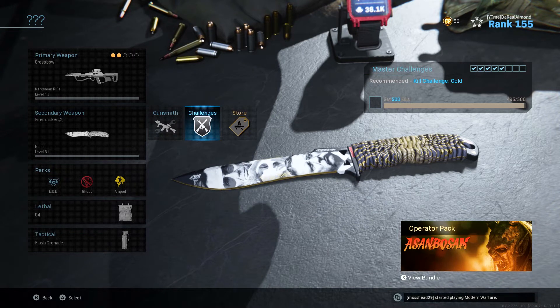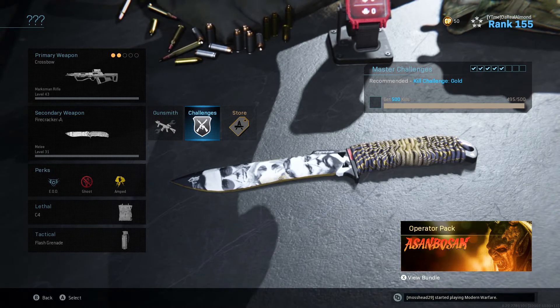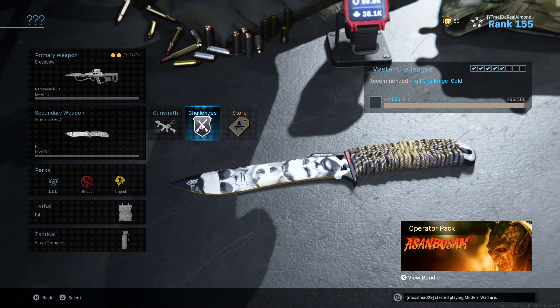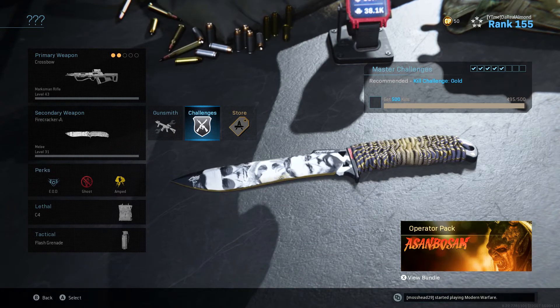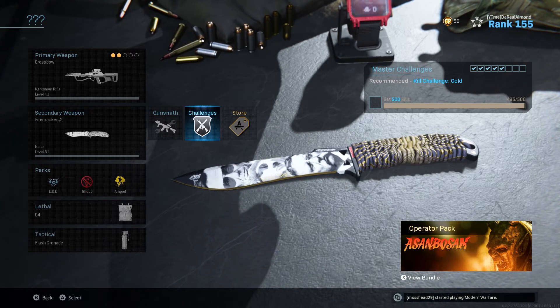If you're the type of person who wants a mastery emblem but doesn't know which is easy or hard, the knife has honestly been like the easiest one. So if you want your first mastery emblem, I'd say go for the knife. If you already have Damascus and you're still going for it, in your free time just go for a gold knife and work on those challenges.